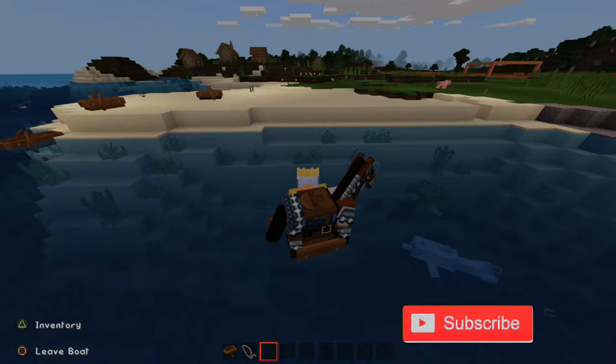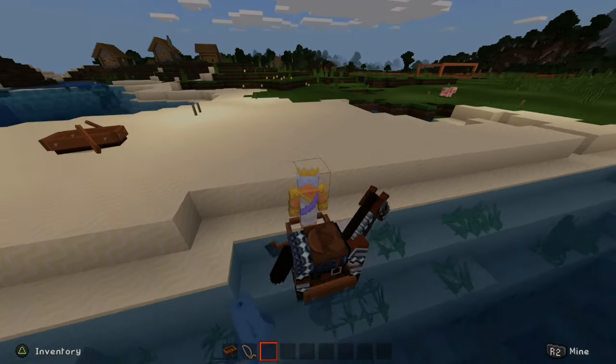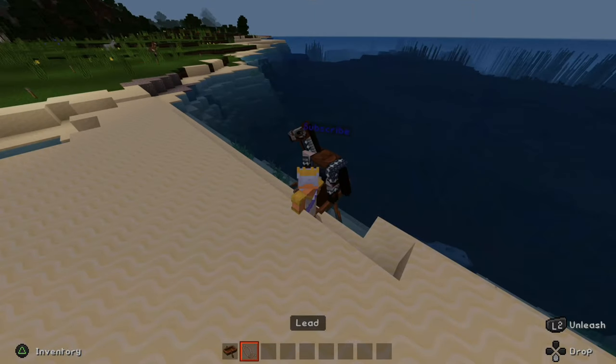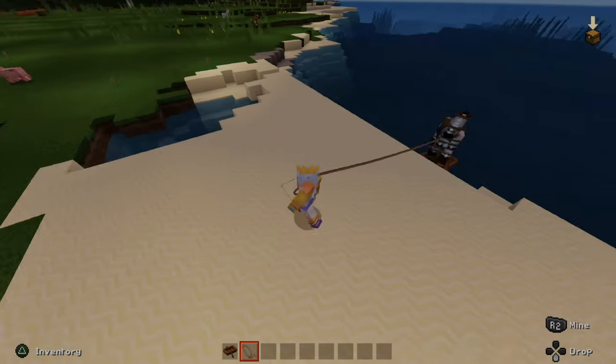So let's go ahead and dock my boat, and then I'm going to jump out of it. So here's my horse. Let's go ahead and get my horse out of the boat. I'm going to attach a leash to it and bring it over here.